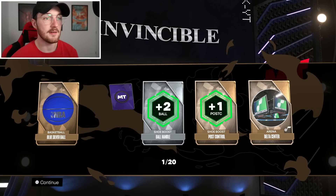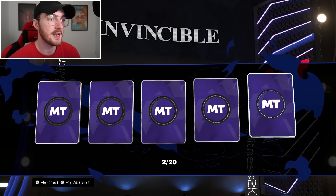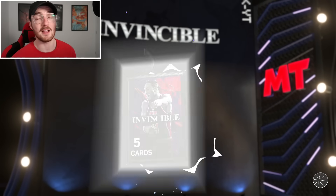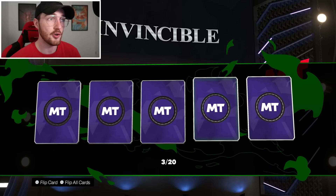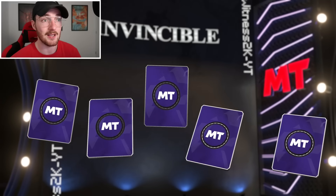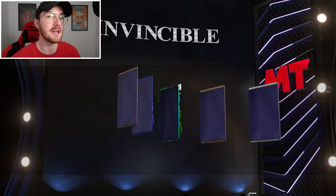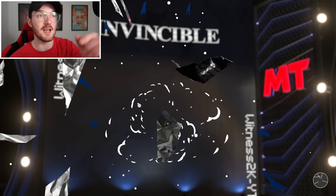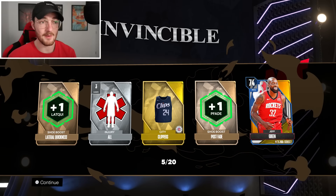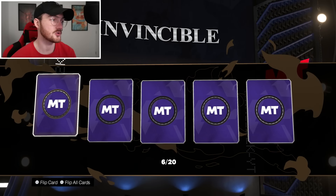It is a pretty easily obtainable Invincible card to get your hands on. If you've only been playing since, say, hypothetically, you started in season eight and you grinded that equal chance pack out and you landed a card like an Alonzo Mourning or a Mika Okafor, you've got a new card on your team, 100%. Even if you're a no-money-spent player who started last September, a card like some of these could make your squad.